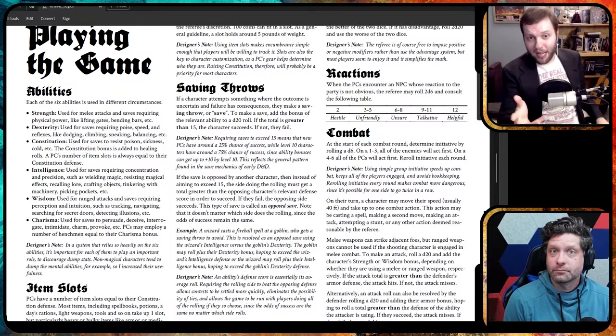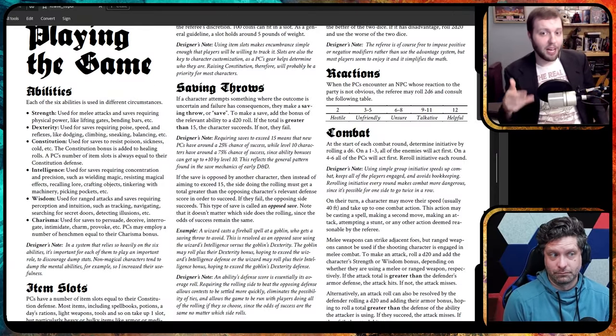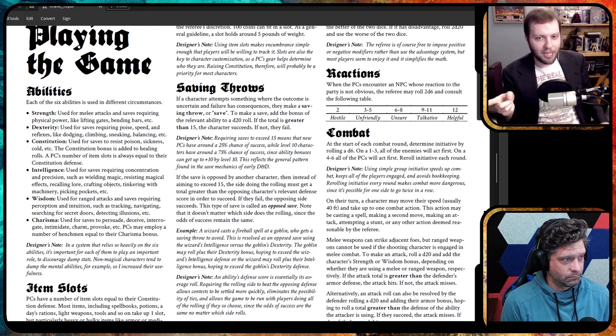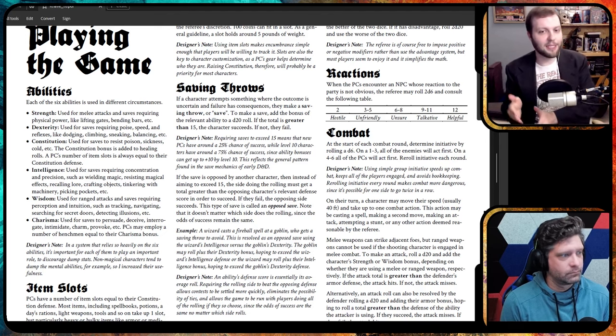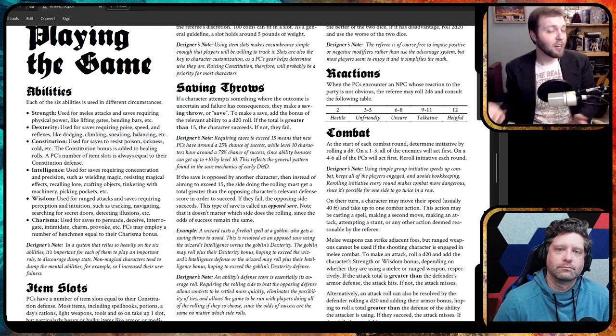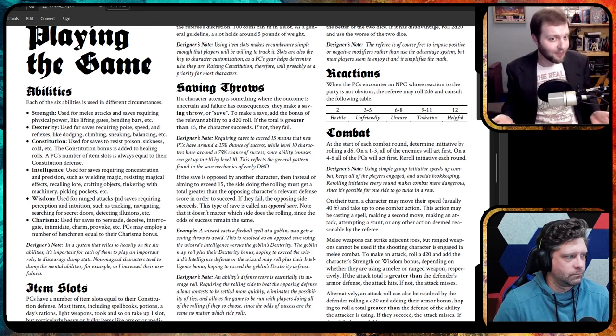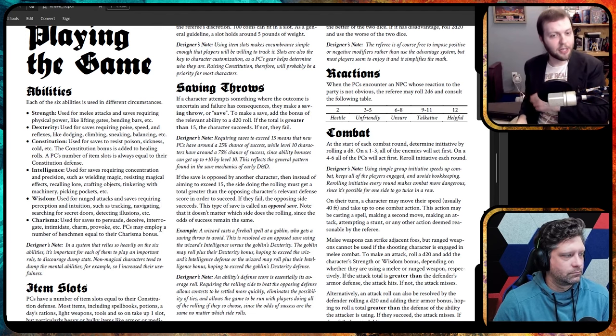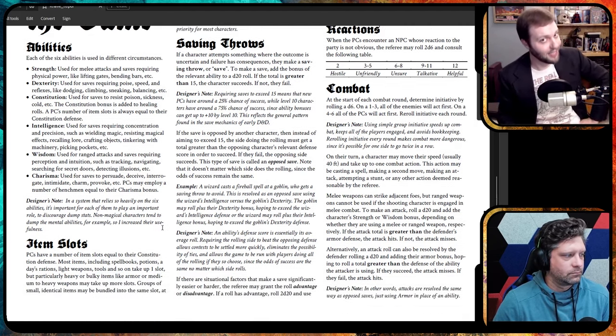A core concept of Knave is that the items you carry define what your character can do. Outside of ability scores, they're really the only mechanical thing that does that. As such, you've got a simple but very robust slot-based inventory system, and even item degradation for weapons and armor. Looking to be a fighter? Get that sword. Want to be a rogue? Pack some lockpicks. Interested in magic? Stock up on spell books.